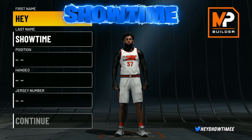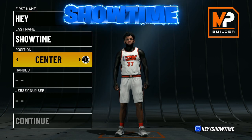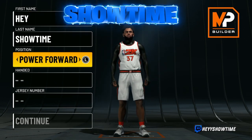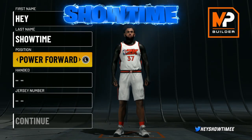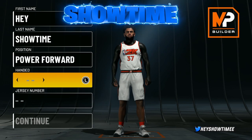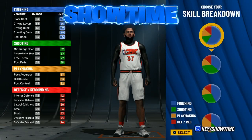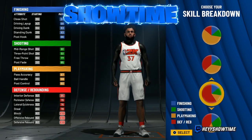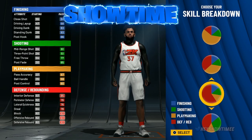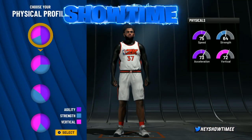Without further ado, let's get into today's video — my new official secret versatile paint beast build, my new main center build on NBA 2K22. For the position, you want to go with the power forward position. It is still the best position — power forwards just do it better. With the scale breakdown, we're going with the best pie chart in the game: the all-red pie chart, hands down the best.